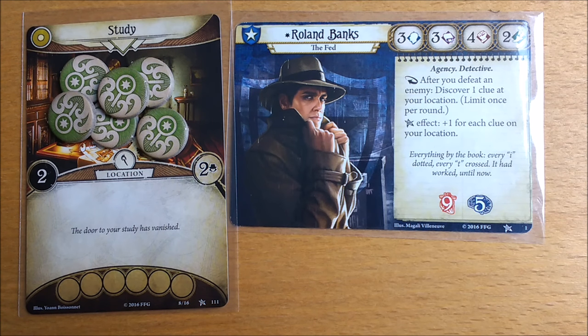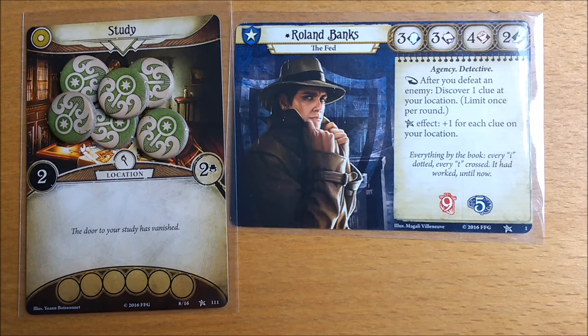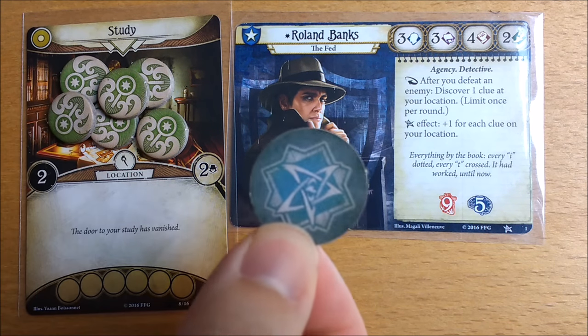Roland's Elder Sign ability is plus one to that test for each clue on your location. But remember, on standard difficulty there's only a 1 in 16 chance of this coming up.